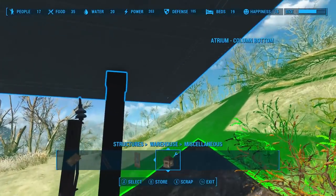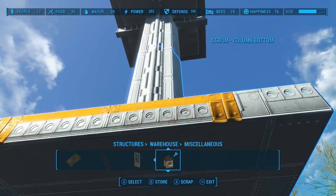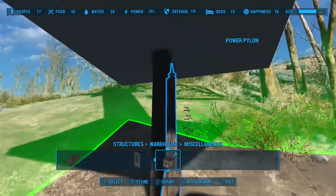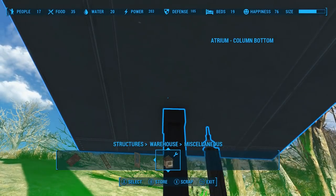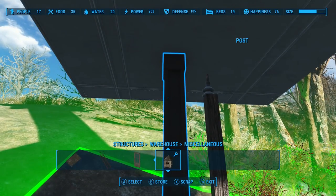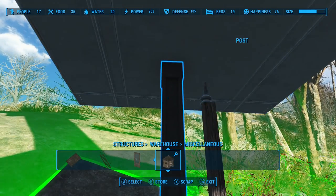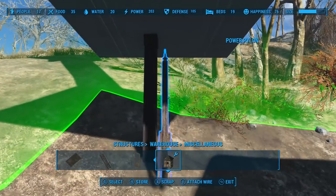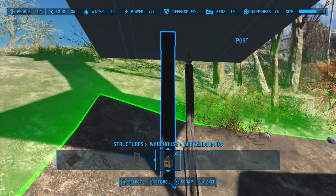I want to explain real quick why this is not group selecting the whole thing. Uniquely in the building system, anything that's above something you want to group select doesn't get group selected. That's how I can group select just this post and not the whole tower — a kind of interesting tidbit you guys might be interested in knowing.